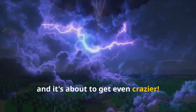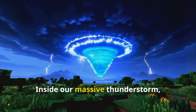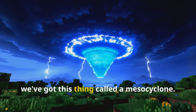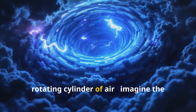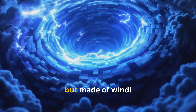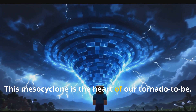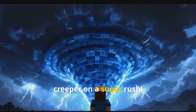And it's about to get even crazier. This is where things get really insane. Inside our massive thunderstorm, we've got this thing called a mesocyclone. It's like a giant rotating cylinder of air. Imagine the biggest spinning column you've ever built in Minecraft, but made of wind. This mesocyclone is the heart of our tornado to be. It's spinning faster than a charged creeper on a sugar rush.